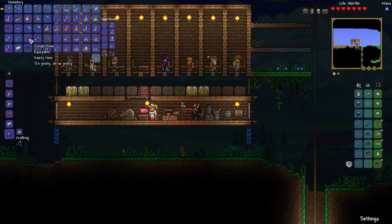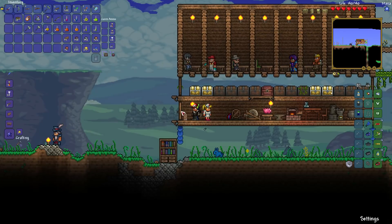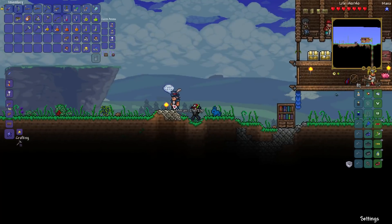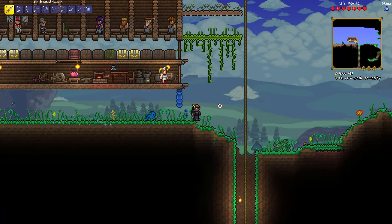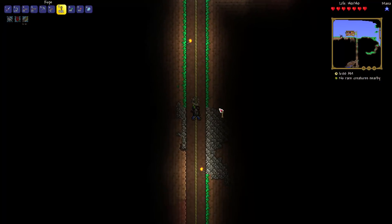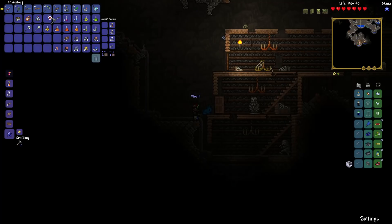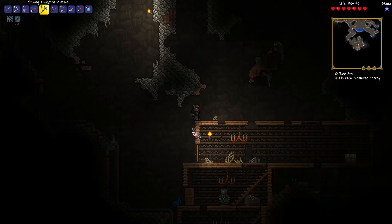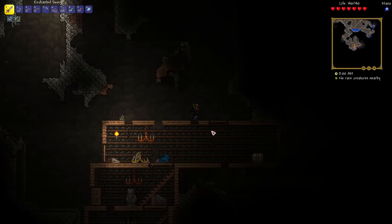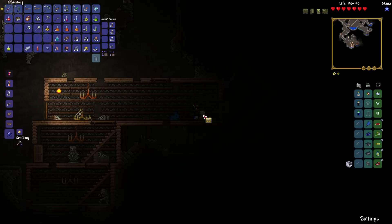I got a robot hat. So we just found three worms down here. And indeed, that is a diamond. I actually left all of my healing potions back at base camp because now I've got regular healing potions instead of lesser healing potions down here.